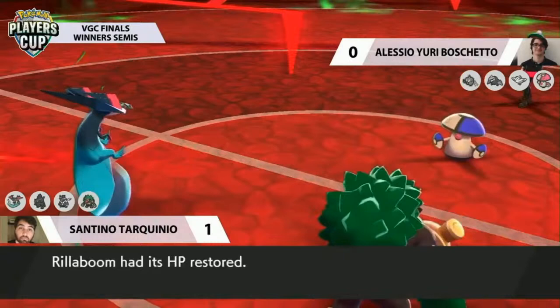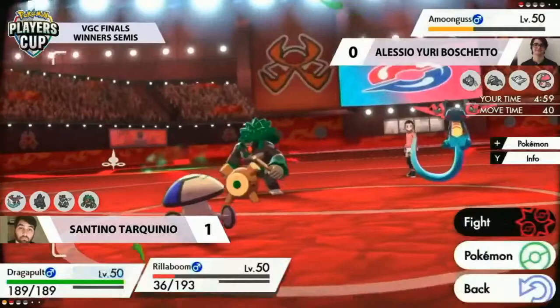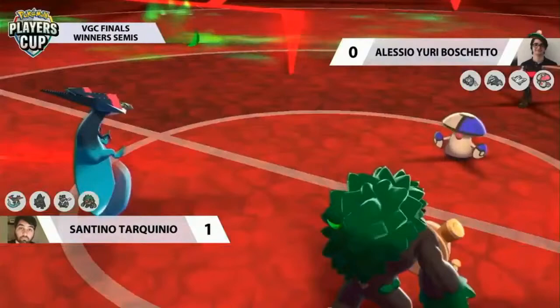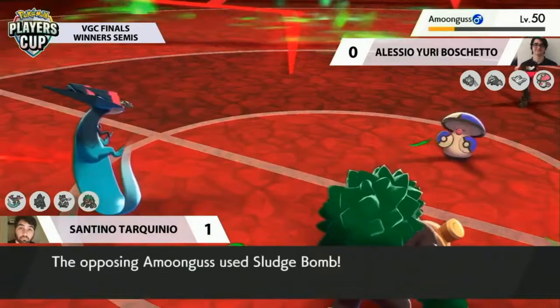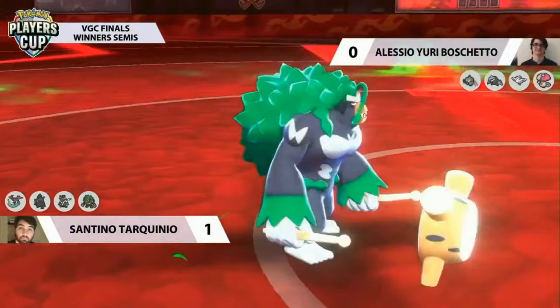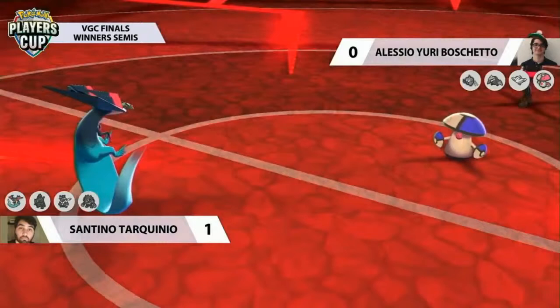Rillaboom with that Choice Band really putting in the work with offensive pressure, and with Grassy Terrain it gets the boost. Amoongus can regain a little HP from the terrain, but it doesn't have the main recovery it likes — the Regenerator ability to switch out and come back healthier. It's stuck facing down against these Pokemon. Rillaboom goes for Grassy Glide again — still doesn't do enough for the KO. Dragapult takes a rest, leaving Amoongus free to go for Sludge Bomb, connecting onto Rillaboom and picking up the KO.